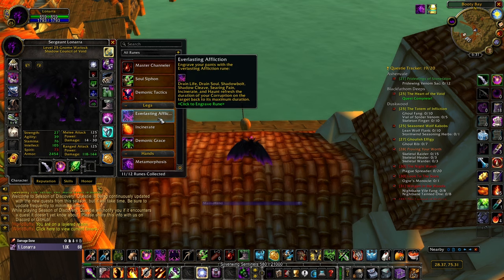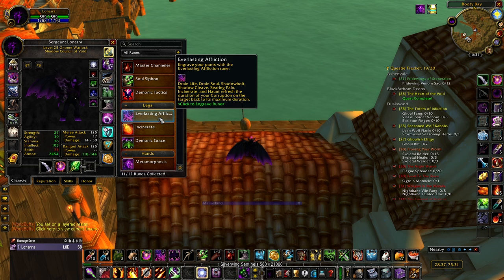The main thing I want to talk about is I am running Everlasting Affliction on legs, and if you have one takeaway from this video, that should be it. This rune is criminally underrated - it's from the new Waylaid Supplies reputation. I have a guide on how to reach Honored, but right now you only need Friendly. They lowered the requirement, so it's really easy to get. I've been running it in Blackfathom Deeps, and it is even stronger in dungeons - it is at its best in multi-target scenarios.